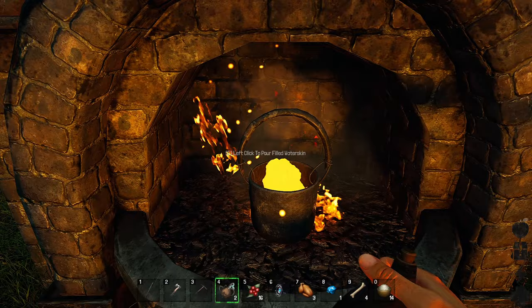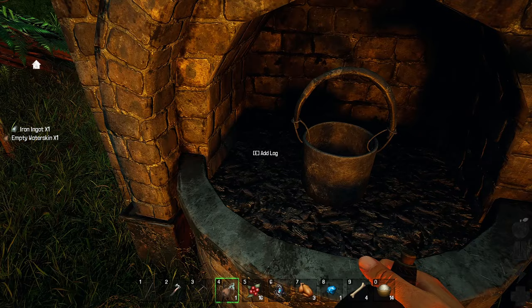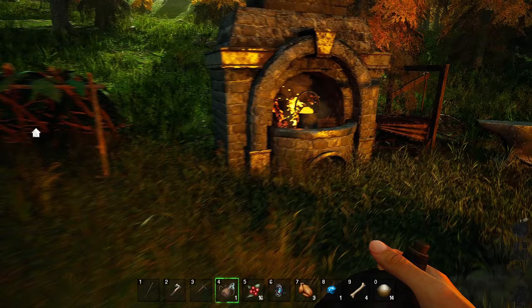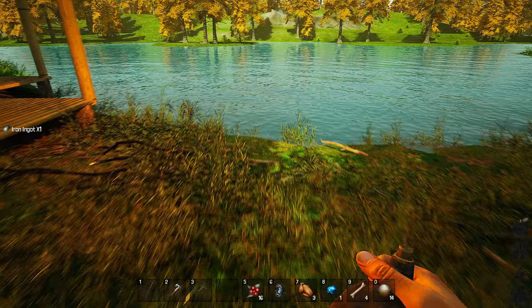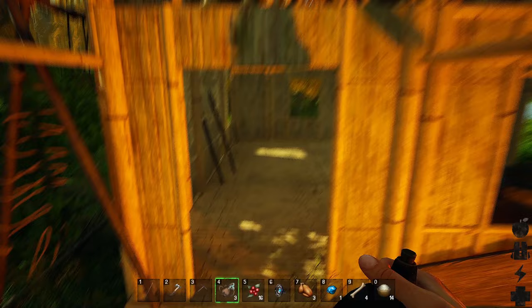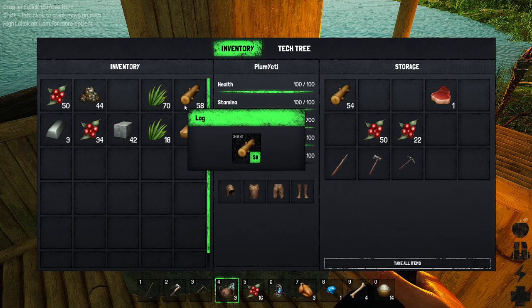Then it says 'eat a poor water skin,' but you can't — it doesn't work. What you have to do is go into your inventory, get your water skin that's filled, select it, and left click to pour it. Then log in, iron in, over here, wait for this to go again. This is an extremely, extremely tedious process — it takes a long time just to power all this stuff.